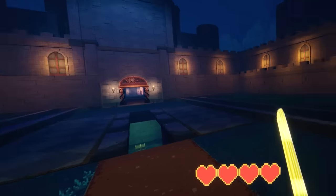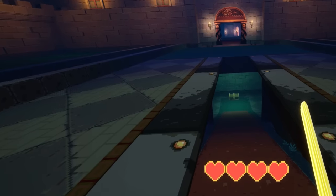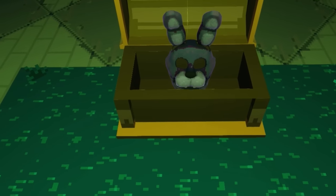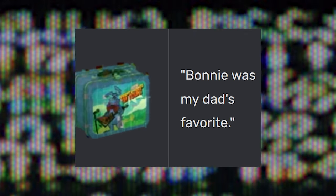The second clue connecting Cassie's dad to the protagonist in Help Wanted 2 can be found during the Princess Quest ending. We locate a secret room where a Bonnie mask can be retrieved from a chest, and the sentence 'this looks familiar' then appears on screen. In FNAF Ruin, when Cassie unlocks the lunch box, we can see a description beside the item.